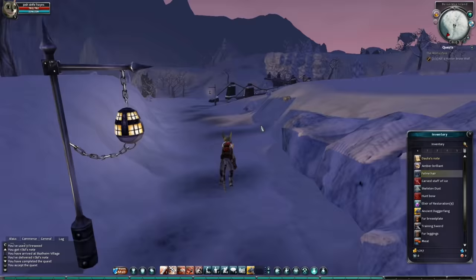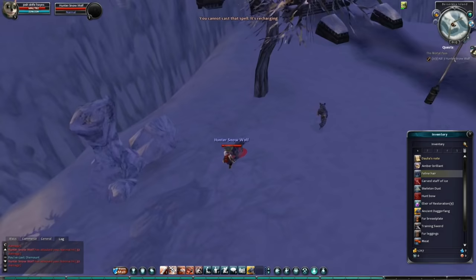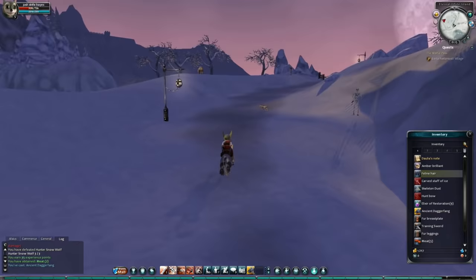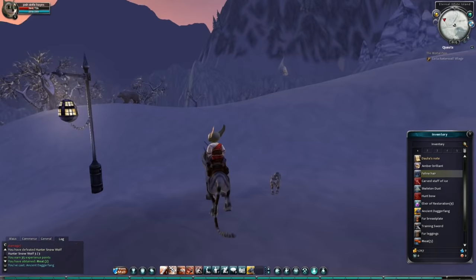Issue with mounted combat — it isn't there. You can be attacked while mounted but you cannot retaliate, and being attacked or clicking attack doesn't dismount you. You need to manually dismount, meaning the enemy can get a few free hits in on you while you are clicking to dismount. This cub model also looks incredibly dumb — baby versions of things look different to adult versions. You can't just shrink the adult model and call it a baby.